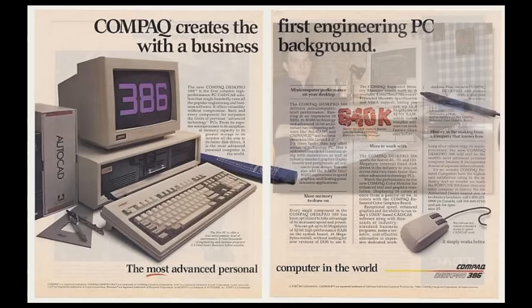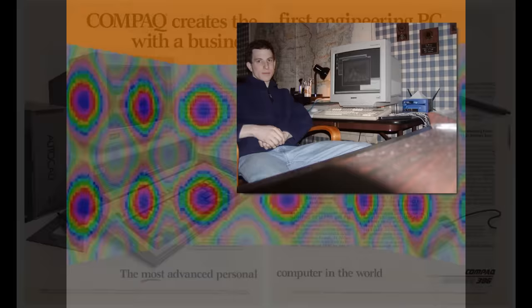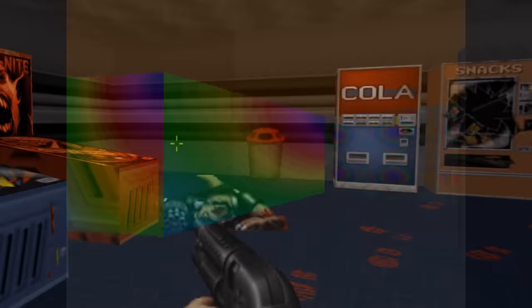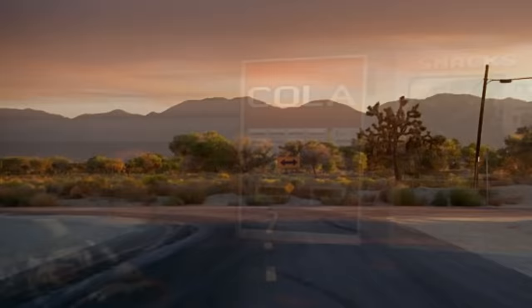By 1993, 386 and 486 machines were becoming much cheaper and therefore common, so Apogee had brought Ken Silverman on board — the chap behind Ken's Labyrinth — to build a new 3D engine, which would quickly adopt the name of The Build Engine. This is of course the engine which Duke Nukem 3D would be based on, so now we know where Duke Nukem 3D's interactive elements came from. But it was also the point which had brought Apogee to their crossroads.